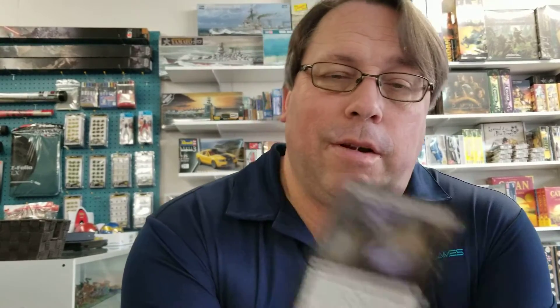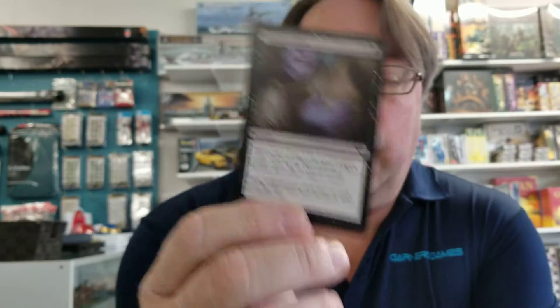My number two is this one right here. I think this is a highly underestimated card. For only two mana you can cast Vampire's Kiss, which is going to cost target player two life, gain you two life, and create two blood tokens. Considering how much blood token creation is needed in a lot of current decks, this is an amazing common card. I would put it in pretty much every black deck I have because of the card advantage that blood tokens can give you. Plus life gain is always good, especially when it costs your opponent.